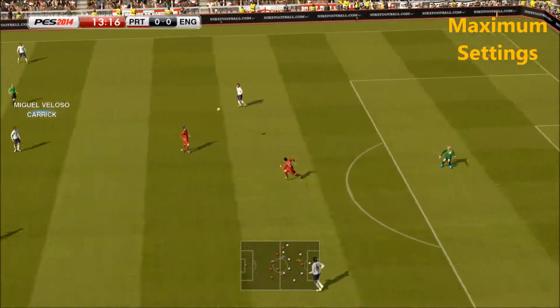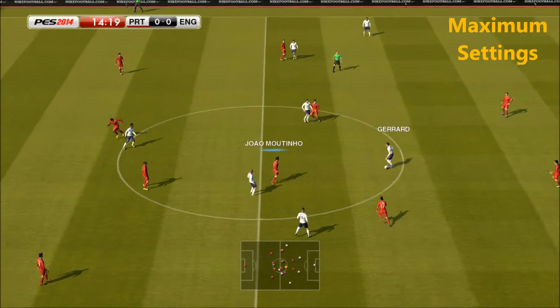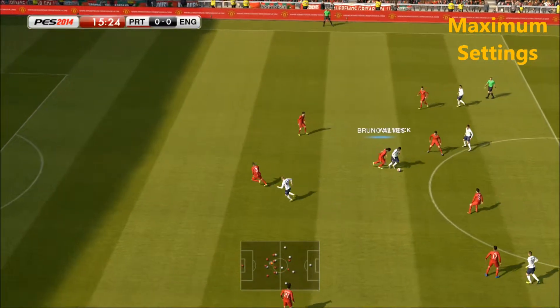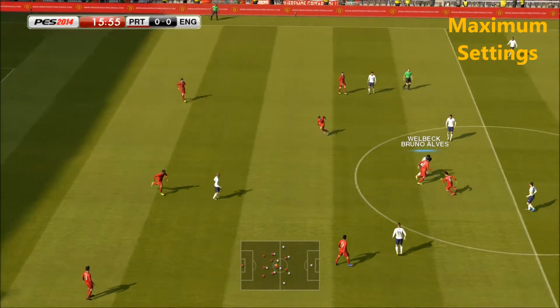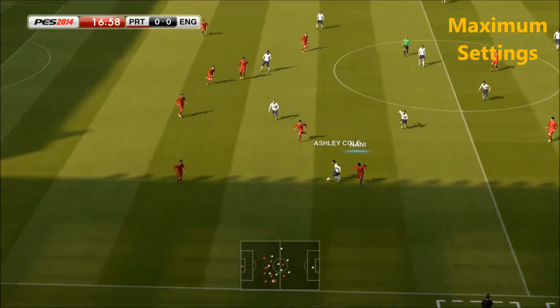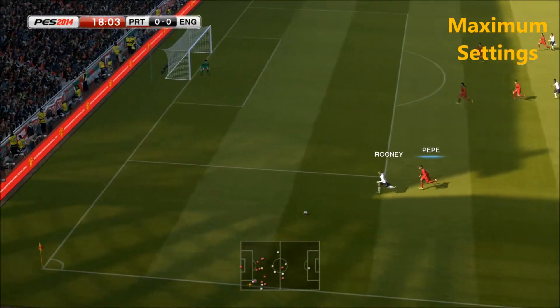Hello guys, welcome to Pro Evolution Soccer 2014. I'm playing these maxed out settings, completely lit, no problems, just some simple drops in cutscenes that don't seem to be smooth — seems to be like 30fps, even with FRAPS reporting 60.